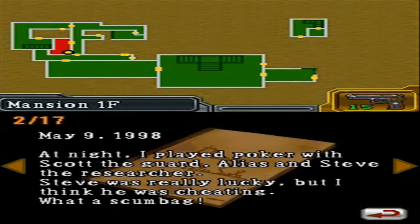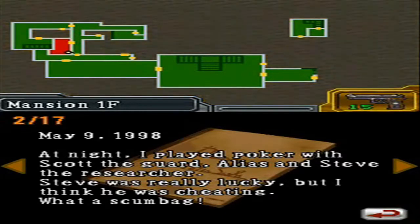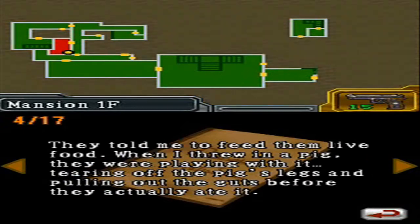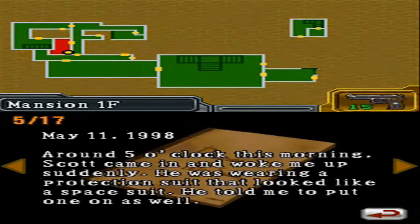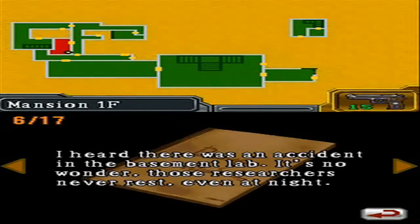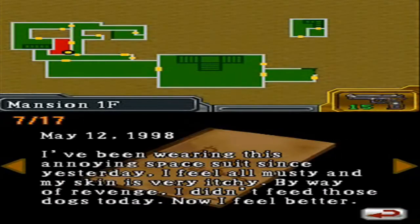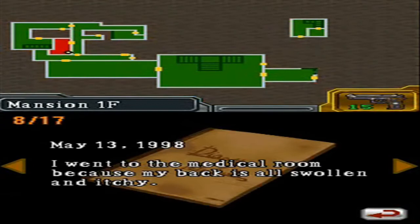Keeper's Diary. At night, I played poker with Scott the guard, Alias, and Steve the researcher. Steve was really lucky, but I think he was cheating — what a scumbag. A high-ranking researcher asked me to take care of a new kind of monster. They look like gorillas without any skin. They told me to feed them live food — when I threw in a pig, they were playing with it, tearing off the pig's legs and pulling out the guts before actually eating it. Around 5 o'clock, Scott came and woke me up wearing a protection suit that looked like a space suit, telling me I would need to put one on as well. I heard there was an accident in the basement lab. He had been wearing this annoying space suit since yesterday. I feel all musty and my skin is very itchy.